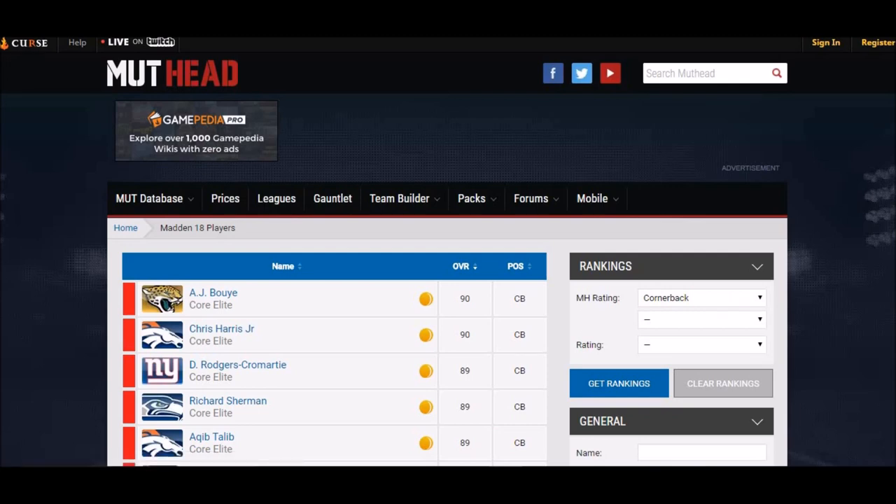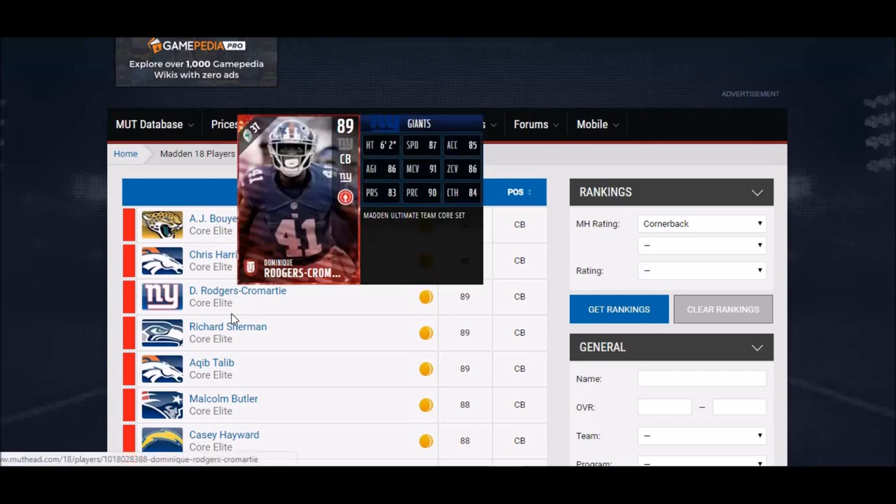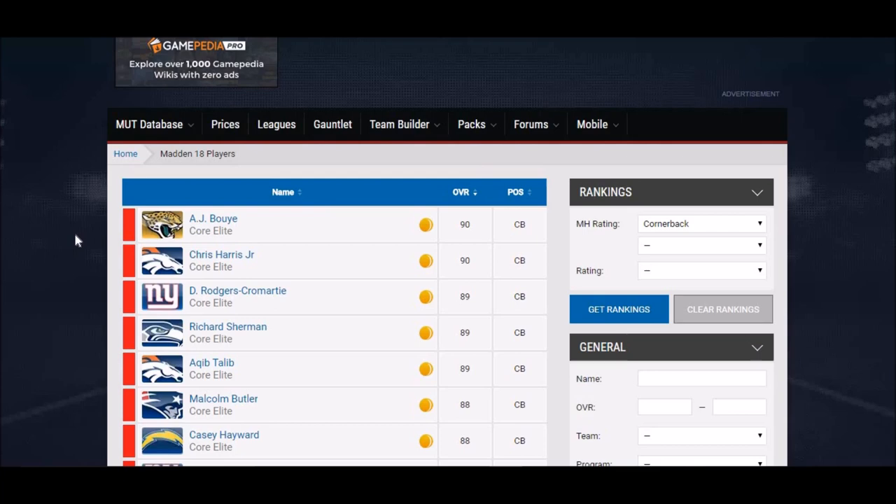Bringing you another Madden 18 preview. We got some budget beasts today — some day-one budget beasts at the cornerback position. This is one of the biggest areas of need in this upcoming season. There are a lot of really high-rated cornerbacks — guys like AJ Bouye, Chris Harris, Dominic Rogers-Cromartie, Richard Sherman — all guys that everybody's going to want and they're going to be really expensive. So I'm going to show you some cheaper players with a nice combination of height, speed, acceleration, and pretty good coverage stats so you can find those guys cheap and compete right away.